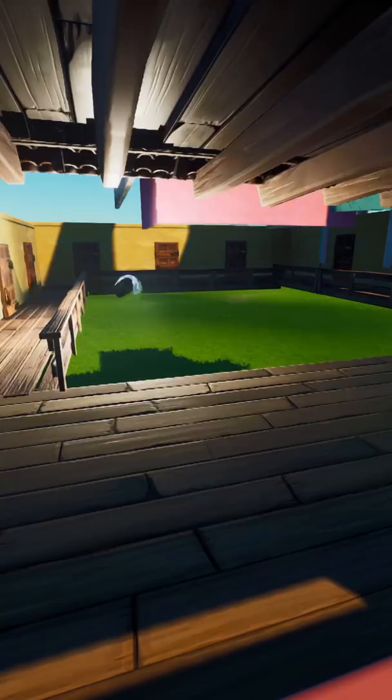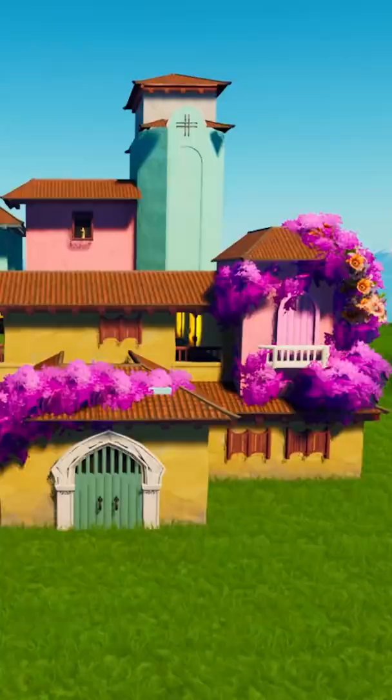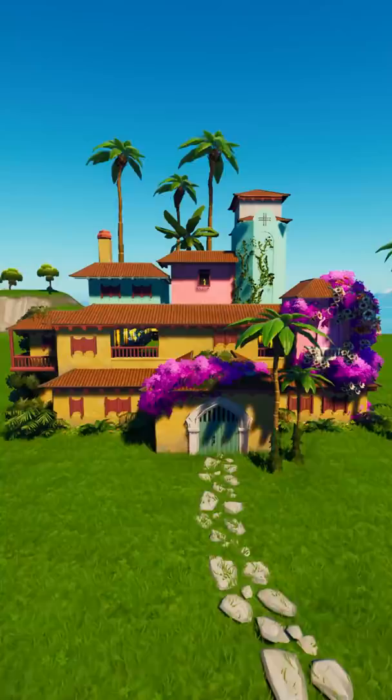So I made a little bit of the interior because you could see it from the front, and then I used this purple bush to simulate the flowers around the house, and started placing trees and shrubbery all over the place. And now it was starting to look like the Casa Madrigal.